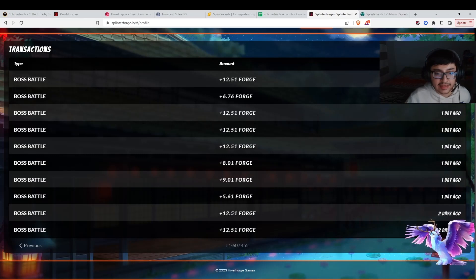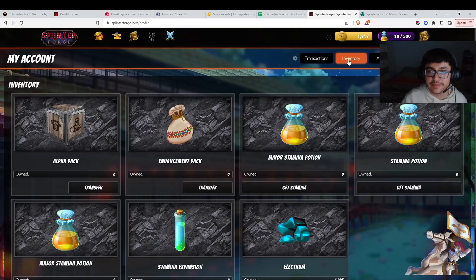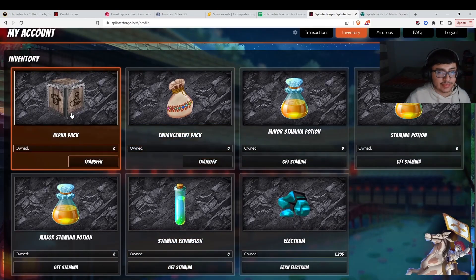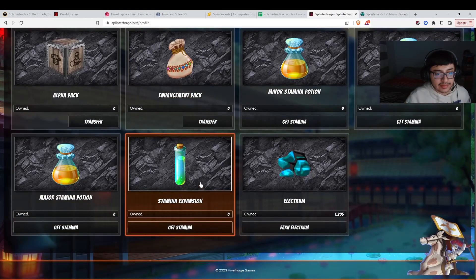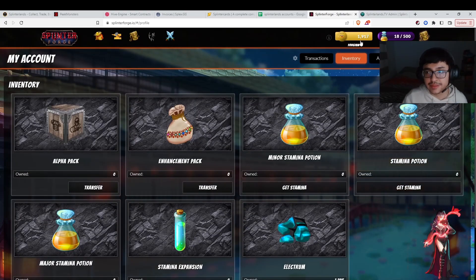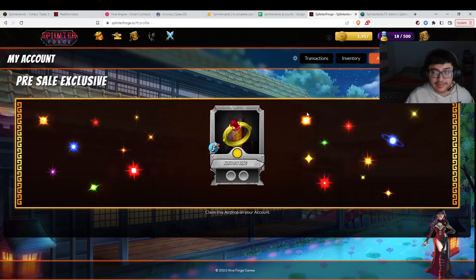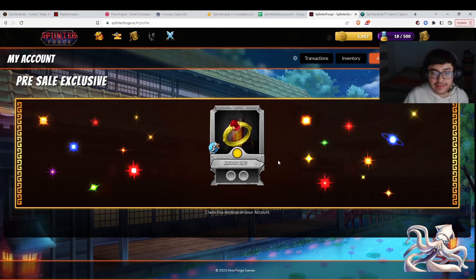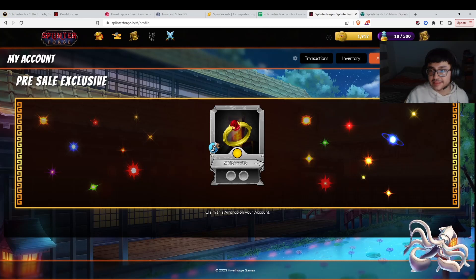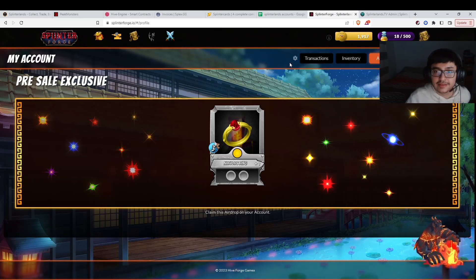Here is the history of how much Forge I have gotten in a couple of battles. I transferred tokens yesterday when I decided to buy some new gear. In the inventory, here are the packs we get, the enhancement bags, the potions, and all that. We have stamina, expansions, and Electrium. Electrium is earned only by battling — that's the only way you earn that. Same as Forge, you earn it from battles or by placing on leaderboards. Then we can look at airdrops — these are airdrop cards that come after you open packs.